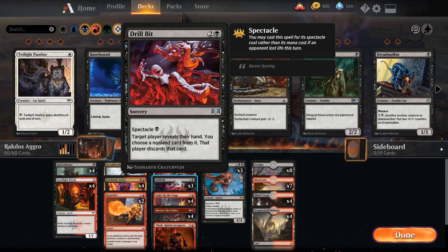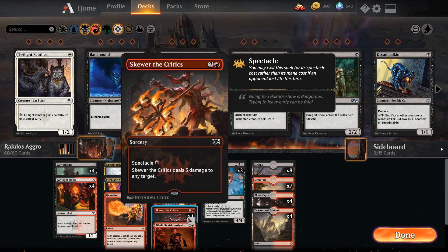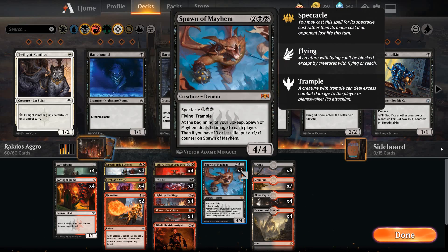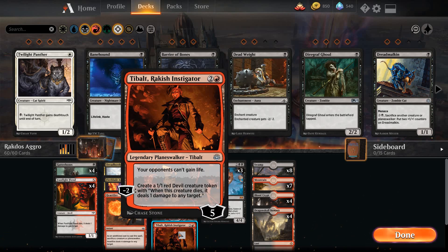Got three Drill Bits — probably the least aggressive card in the deck, but being able to take that key spell out of your opponent's hand, like a board sweep, is really good when you're trying to just kill your opponent really fast. Got the playset of Light Up the Stage as our source of card advantage, so we're going to keep our hand filled with aggressive creatures and burn. Then we got a playset of Skewer the Critics — just your standard three damage for one mana. Going to try out a single Tibalt.